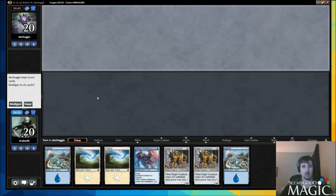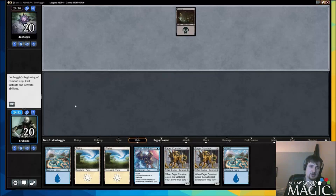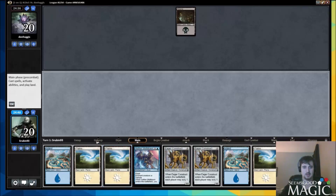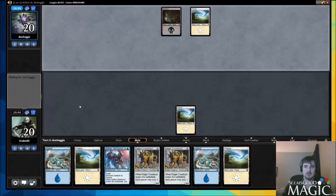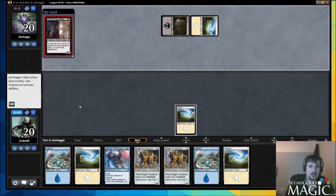Welcome back for round one with our blue-white control deck. We're just going to keep on the draw. Even if he has an aggro deck we're okay, if he has a control deck we're okay, and if he has a mid-range deck that's kind of where our deck succeeds most — we can go way over the top of mid-range decks. With the meltdowns and the revoke privileges I'm confident we can deal with aggro.